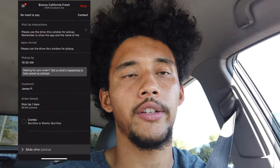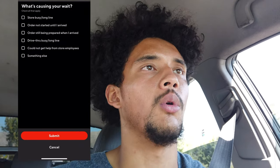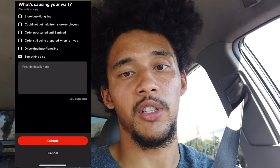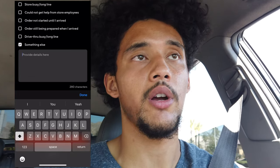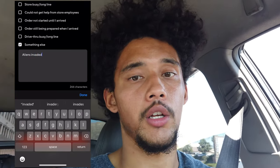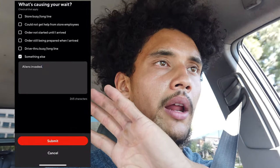So how you find this hack is: when you swipe to arrival when you get to a restaurant, all you're gonna do is click on the gray box that asks you what's taking so long or what's causing you to wait. It gives you a couple different boxes of reasons to choose from, or you can give them a specific reason that pertains to your situation. Once you're done doing that, you're good to go — it doesn't matter how much longer you wait after that.